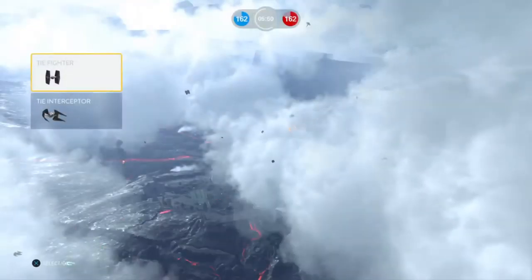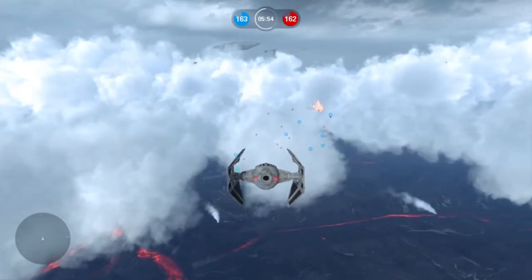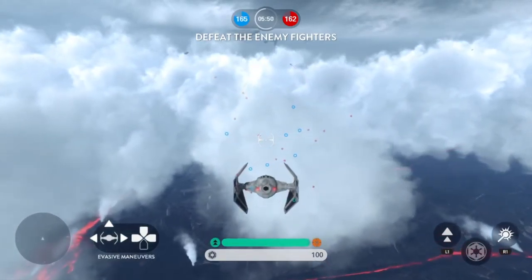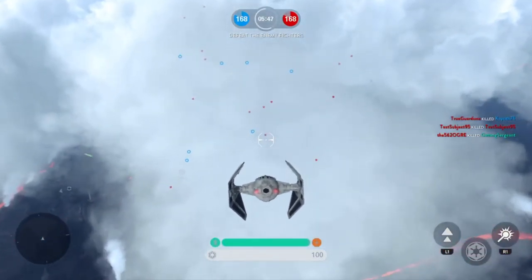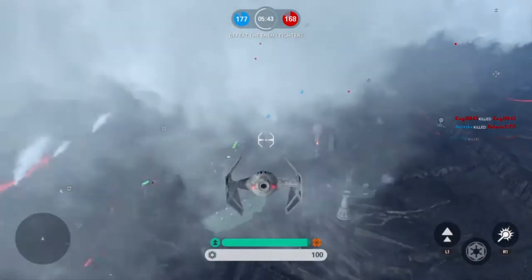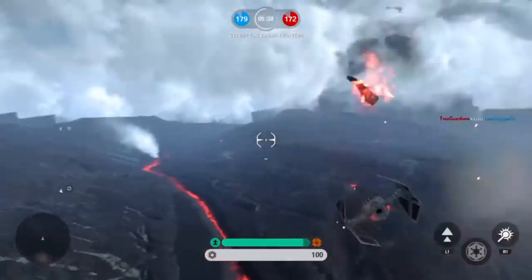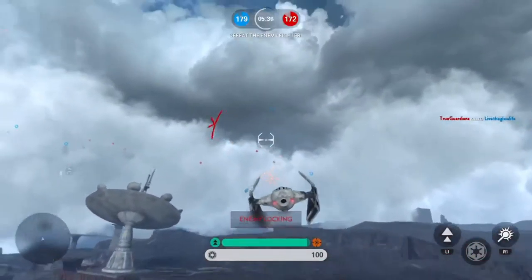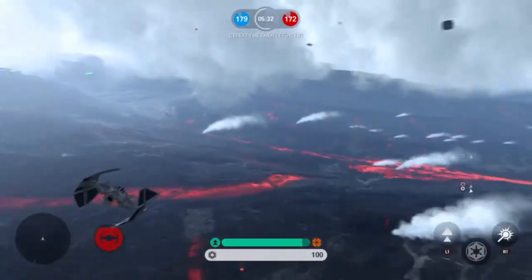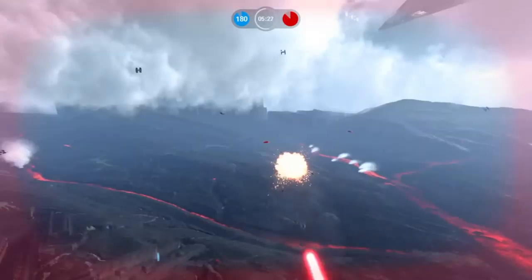As you go through and you're playing, really try out maneuvering with how much engine power versus gun power you use. Try soft locks. Make sure you're using your evasive maneuvers. If you don't have an evasive maneuver up and a missile's coming for you, do your best to make sharp turns, vary your speed — crank it down, bring it up, hit the middle. You can actually outfly the torpedo in any of the Imperial ships.